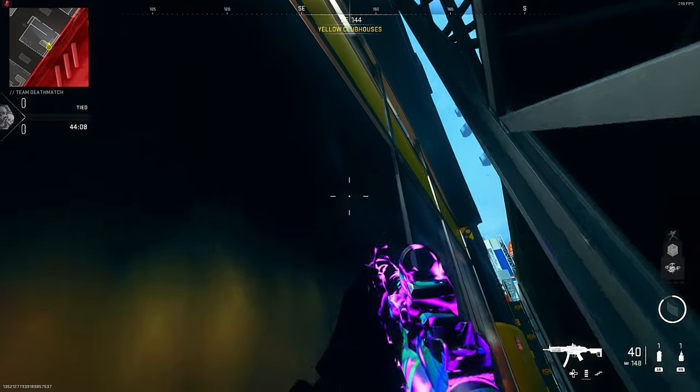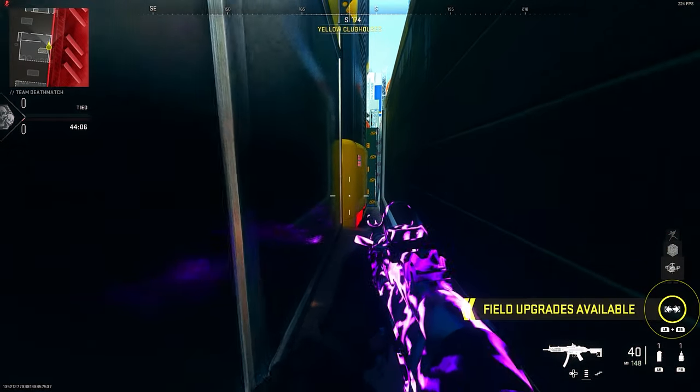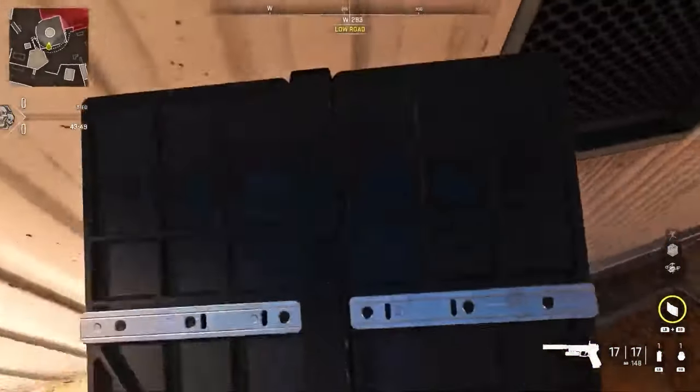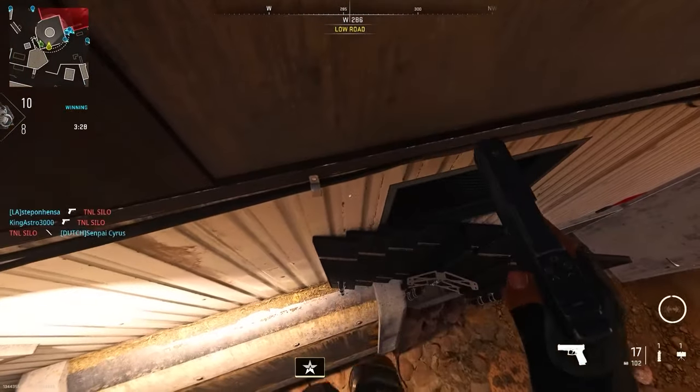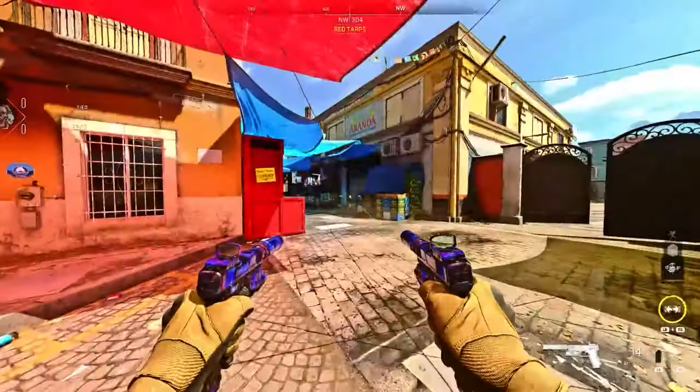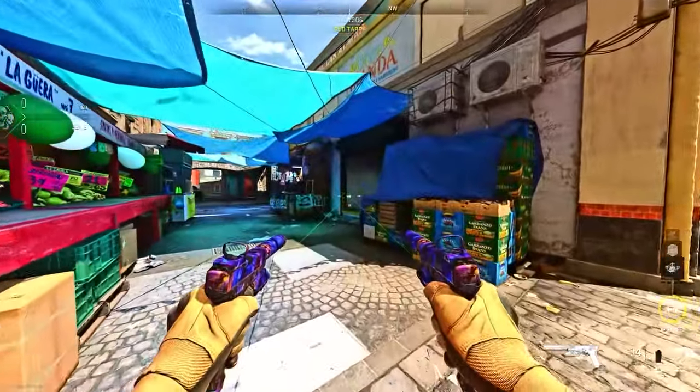They will find it hard to throw throwing knives there. The next glitch is on Dome — make your way to my location, place the barricade exactly how I do, stand on the barricade, and you can jump up on this pretty cool ledge.